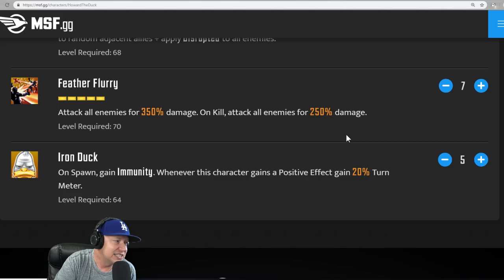Feather Flurry: attack all enemies for 350% damage. On kill, attack all enemies for 250% damage. Fantastic.